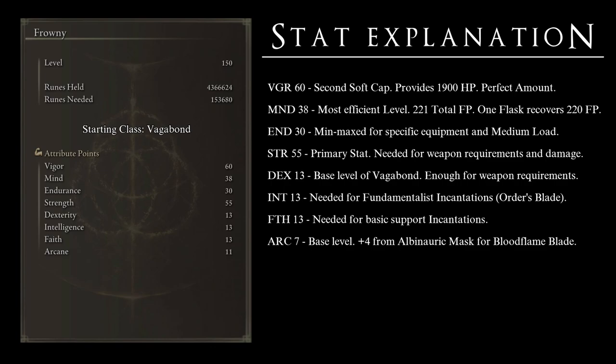Mind at 38 because it gives us the most efficient amount of FP possible — a total of 221 FP — and a max-upgraded Cerulean Flask will recover 220 FP. This means we can use up the whole FP bar and recover it back to full in a single flask. Endurance at 30 has been min-maxed to let the character use the weapons and armor I prefer for this build, perfected to have 69.41% equip load. If you put any fewer points, we lose the build. Any more points and you are wasting them.